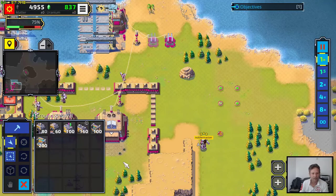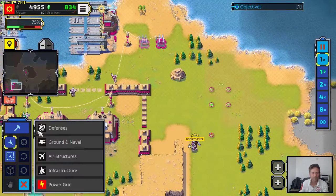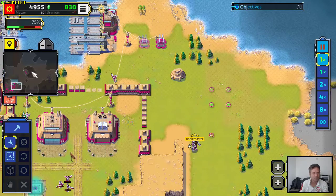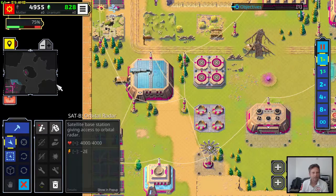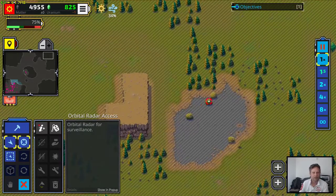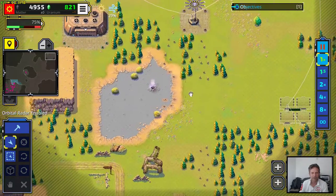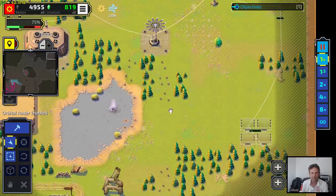Here we have the decoy factory — I'll show you how it looks; that's the one down there, already built. For air structures we have the portal relay, and also orbital radar. You can use the orbital radar to uncover any territory for a few seconds. Then the orbital radar is gone, but you can see where the enemy is at the moment and what they're building.